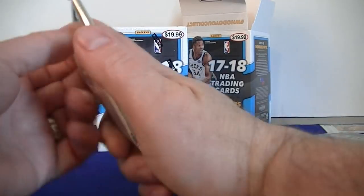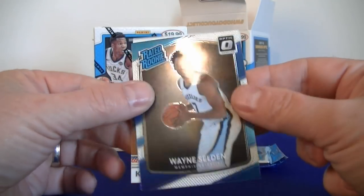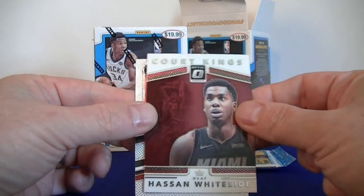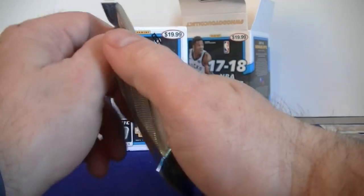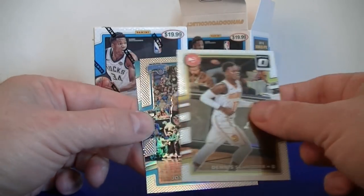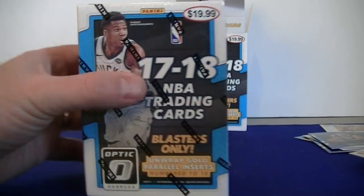Alright, three more packs, looking for a lime green. We've got Carol Conley, Court Kings Porzingis, and Selden rated rookie base. Derrick Rose, Jimmy Butler, Whiteside Court Kings, and Lowry. Like football, you don't seem to get tons of rookies per pack, so so far not tons of rookies — might be good for long-term value of the rookie cards. Schroeder, we got a prism. Jonathan Simmons prism. And Linden rookie card, rated rookie. No lime greens. I did get two purple parallels. Let's see if we can do a little better in the second one — get some more color.